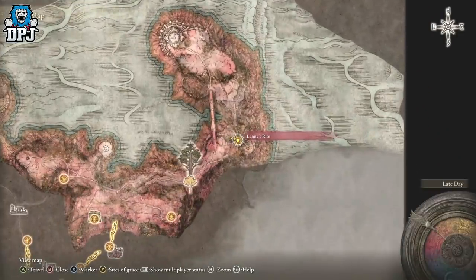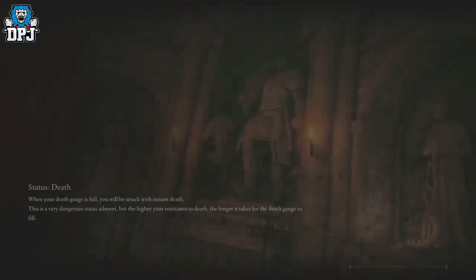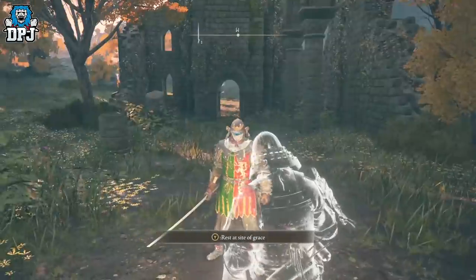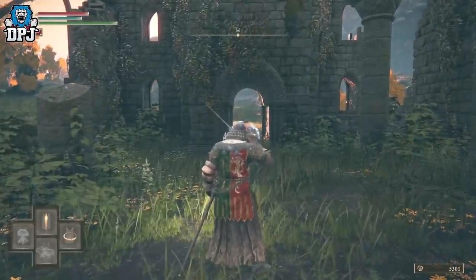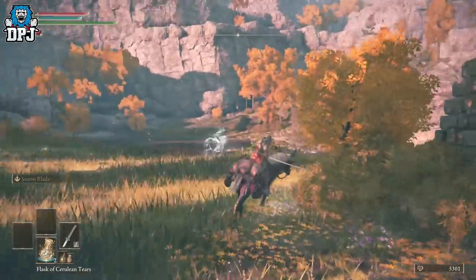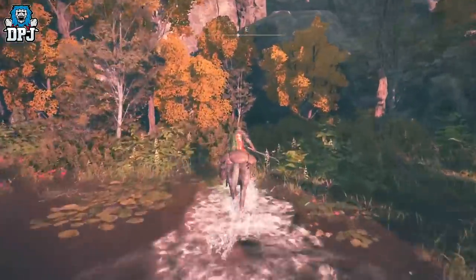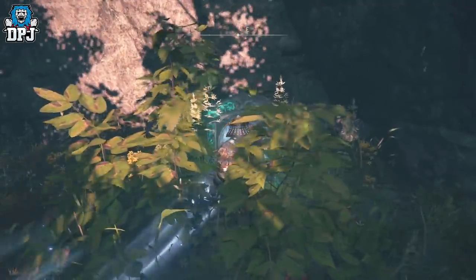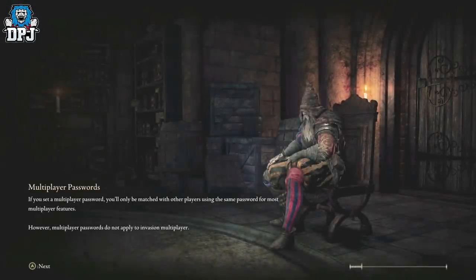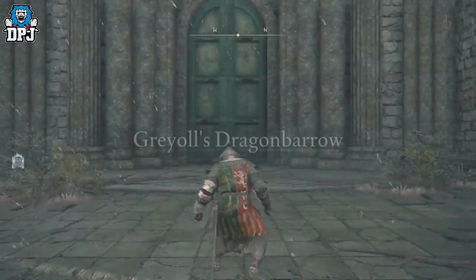But yeah, you just need to get to this point and we're good. Let me quickly show you where the portal is. Once you get to the Third Church of Marika, come this way — avoid that big guy, you can pull out your steed, you don't have to run very far. Take a sharp right, come down here, and you'll see a portal you can go through. Jump off and go through here — it takes you to the location I mentioned on the map earlier. Then you run down, there are a few enemies on the way but you can avoid them quite easily.